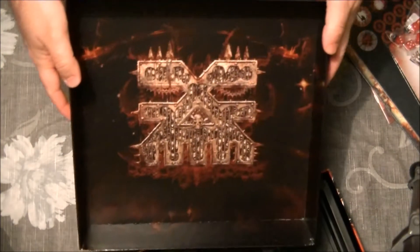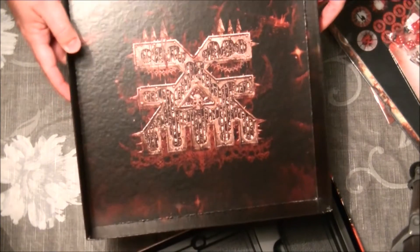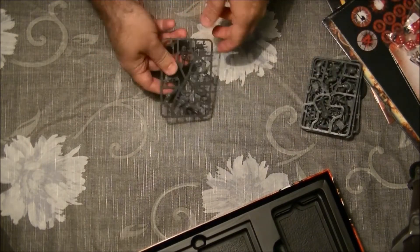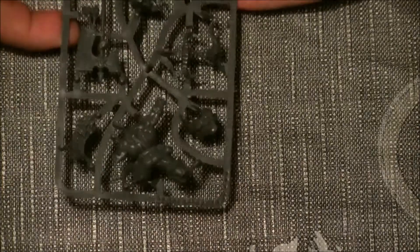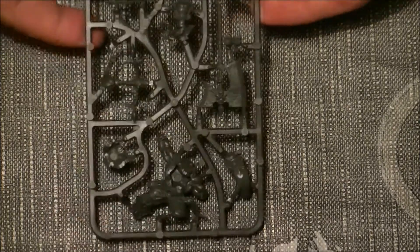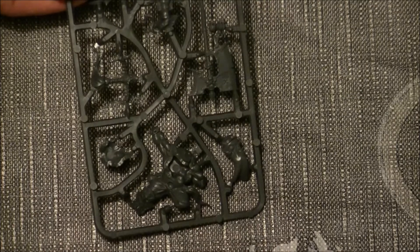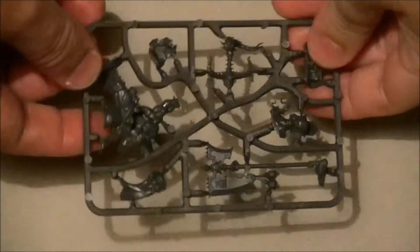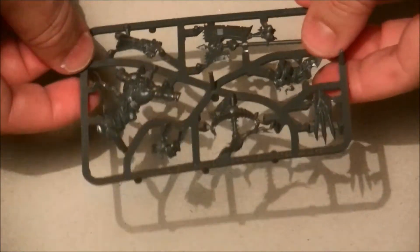Look at the back of the box — really very thematic, very cool, I think this is great. Let's first look at the miniatures and zoom in. Here we have the slaughter priest — highly detailed, as with any character we have from Games Workshop miniatures.